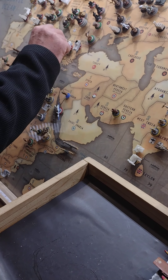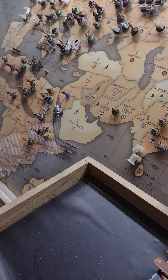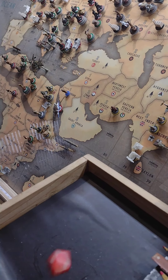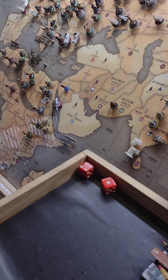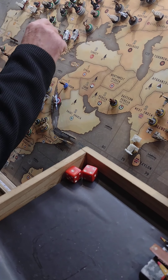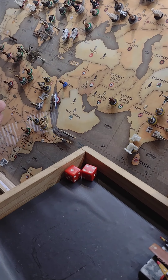We're coming into Greece with four infantry and two tanks against four Greeks. Four infantry attack: one hit, two hit, three hits. Two tanks: three hits total. Greeks defend four units: one hit, two hits. So they have one defender left, and I took two hits — that leaves me with two infantry.